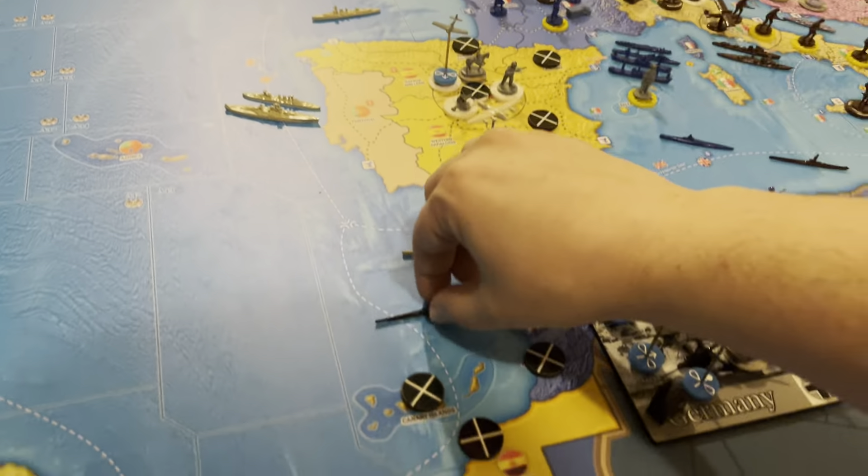Let me go around the board real quick. I'm going to move this coastal sub two spaces since I'm at a sub base — going from A11, one to A23, and two to A22, so it's right there with those French ships.